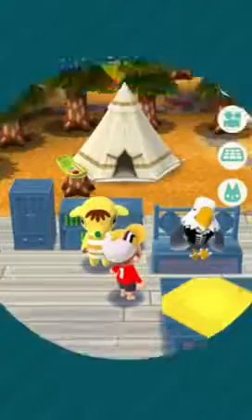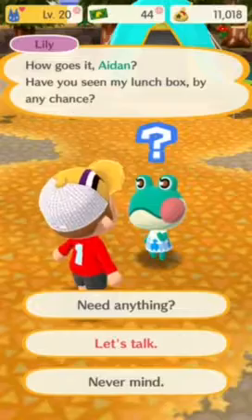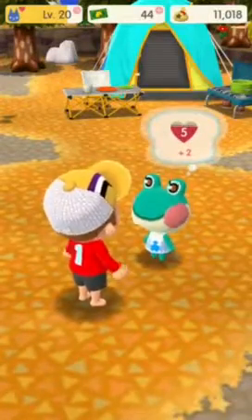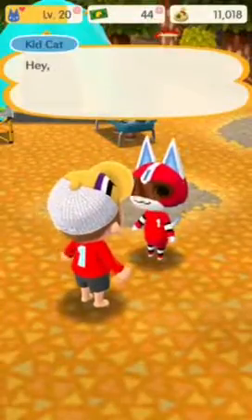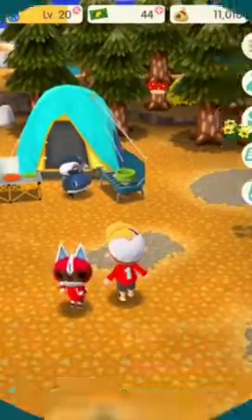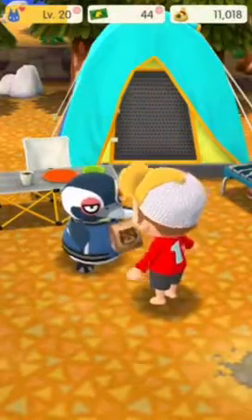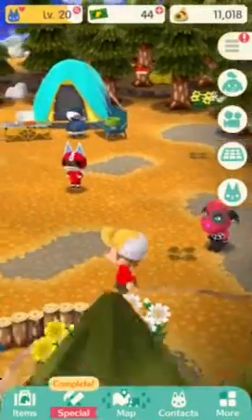My level of friendship with Apollo is level 5, just a tad bit away from level 6. Thanks. Let's talk to Lily. We're not gonna do favors right now, let's just talk. Let's talk to Kid Cat — I'm just starting level 6 with him. Let's talk to Tex — I'm about halfway to level 7 with him.